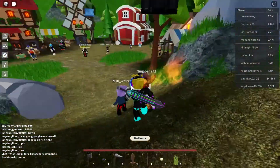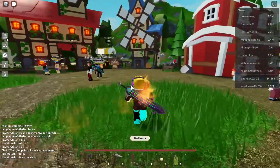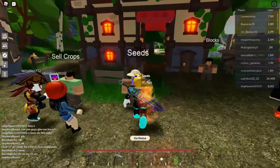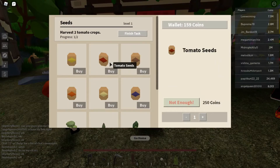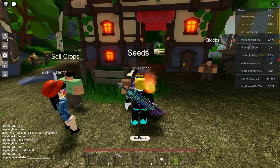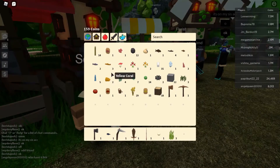To get tomatoes, go to the seed cellar. This person over here has seeds. This is the tomato seed — if you buy it you can grow it at your house. I have a tomato seed right now and I also have a tomato.